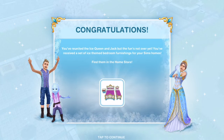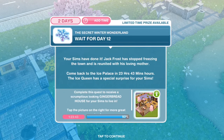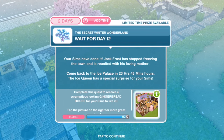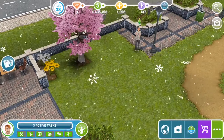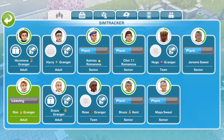Congratulations! You've reunited the Ice Queen and Jack, but the fun's not over yet. You've received a set of ice-themed bedroom furnishings for your Sims' homes — find them in the home store. Basically, you've received a bribe. As usual, we've got to wait for it the next day, and of course the prize tomorrow will be the gingerbread house. Let's go see what we got in terms of those presents.